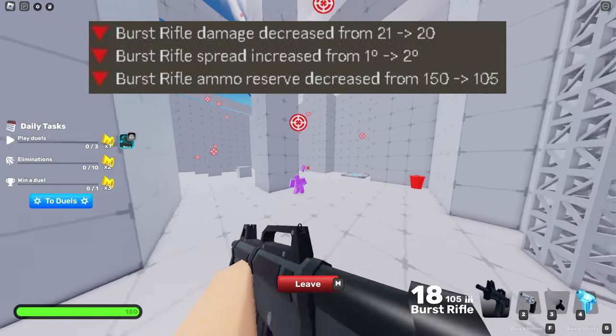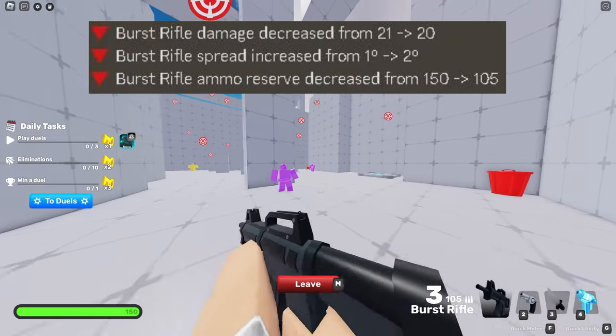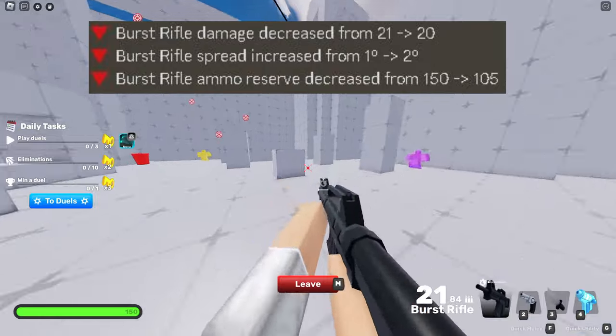The burst rifle damage has been decreased by 1 and the spread has been increased by 1, making it harder to hit targets. The ammo reserve has also decreased from 150 to 105.